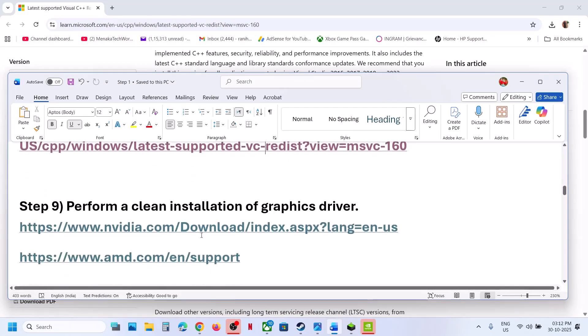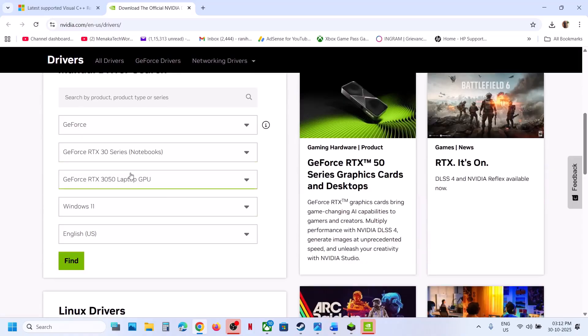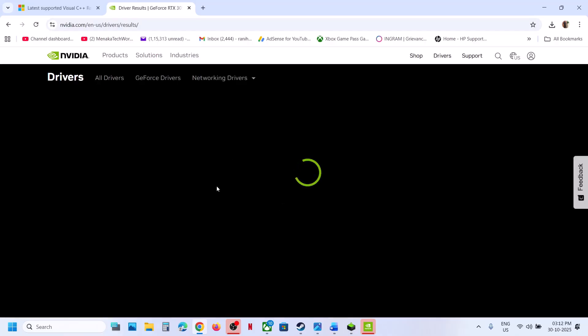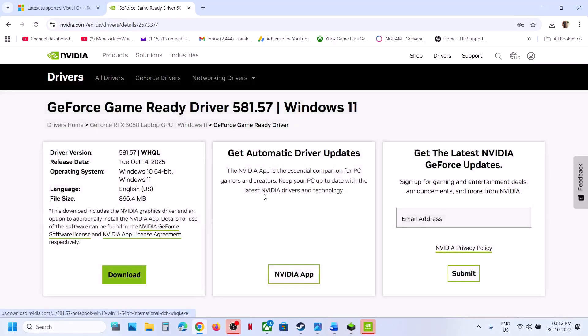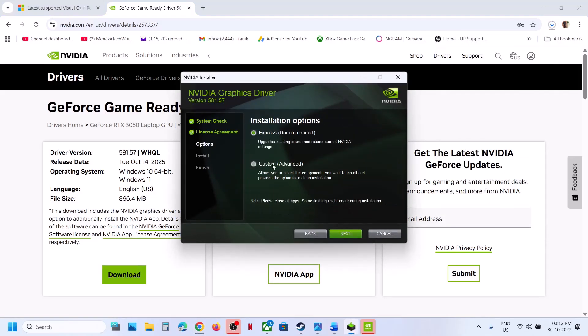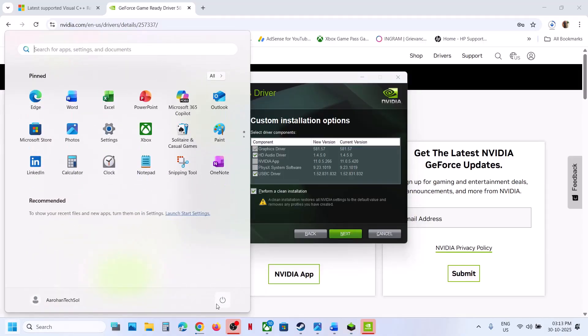The next step is to perform a clean installation of your graphics card driver. If you have an AMD card, go to the AMD website; if you have an NVIDIA card, go to the NVIDIA website. Select your graphics card and operating system, then click Find. Download the latest driver, run the exe file, click Yes to allow, then Agree and Continue. Select the Custom option, put a check on the box that says Perform a Clean Installation, click Next, and restart your computer.